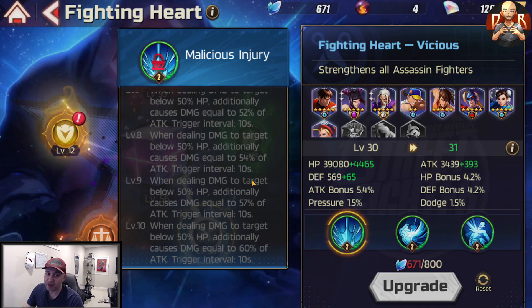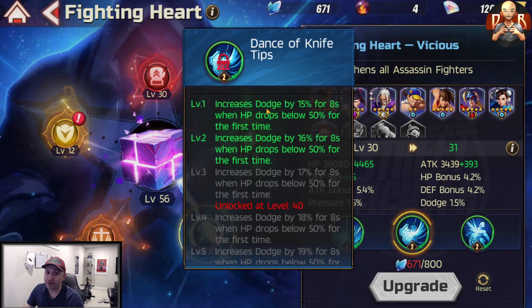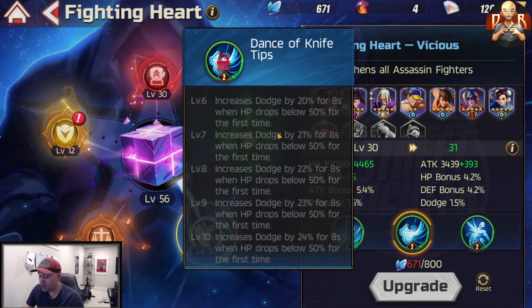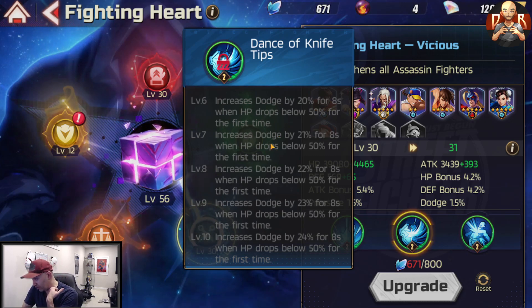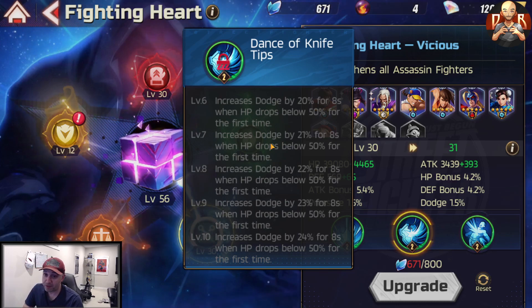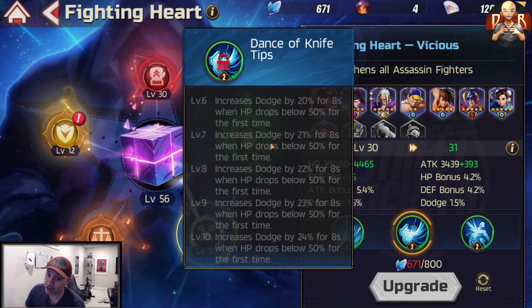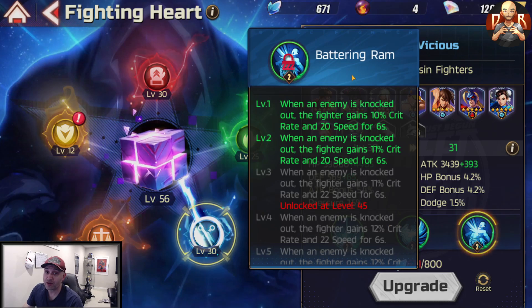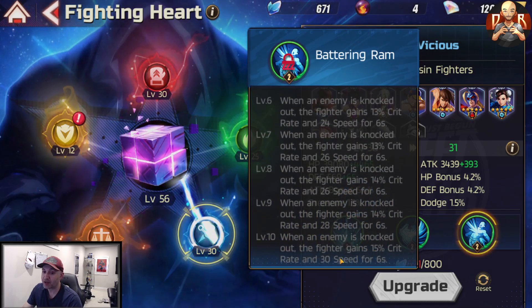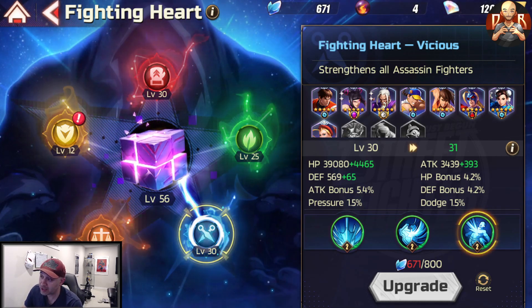The second skill, Dance of Knives, increases dodge by 15% for eight seconds when HP drops below 50%. This is actually important — your assassins are the best damage dealers, and if they can dodge and continue dealing damage they can sometimes take out a whole team by themselves. This stacks with existing dodge skills too. The third skill, Battering Ram, grants 10% crit rate and 20% speed when an enemy is knocked out, scaling up to 15% crit and 30% speed — very strong. This is definitely one to get to level 30.